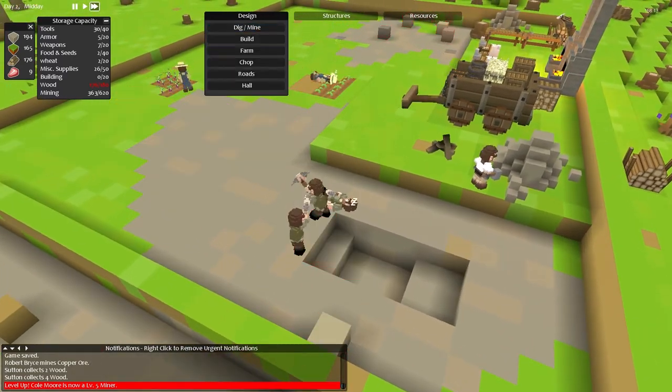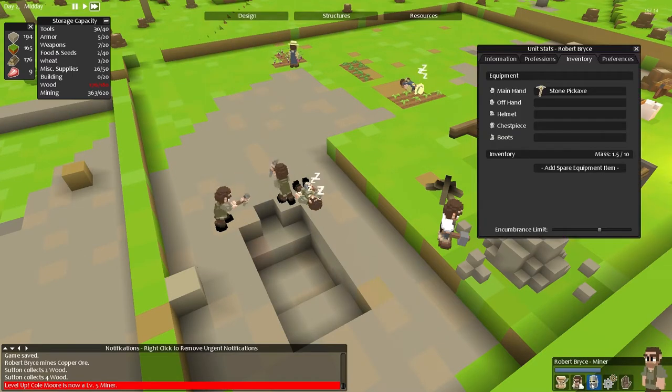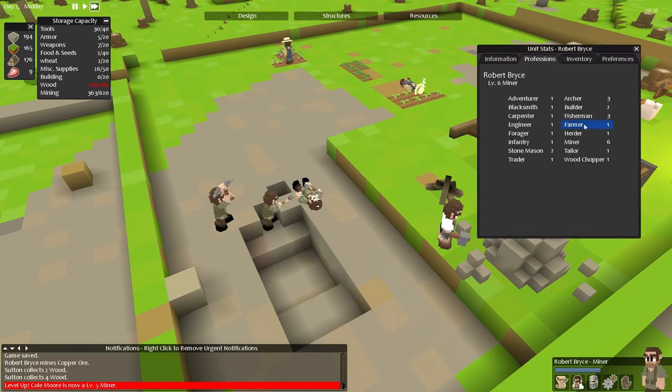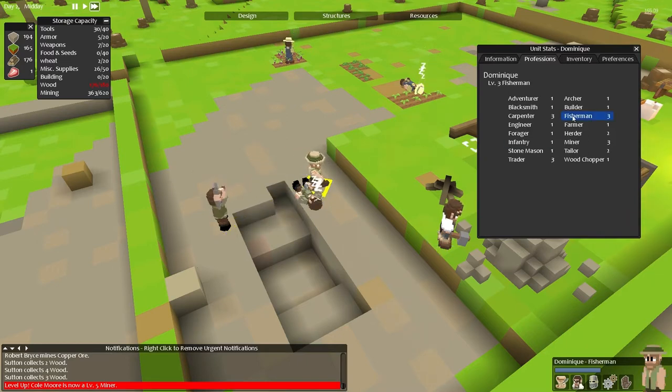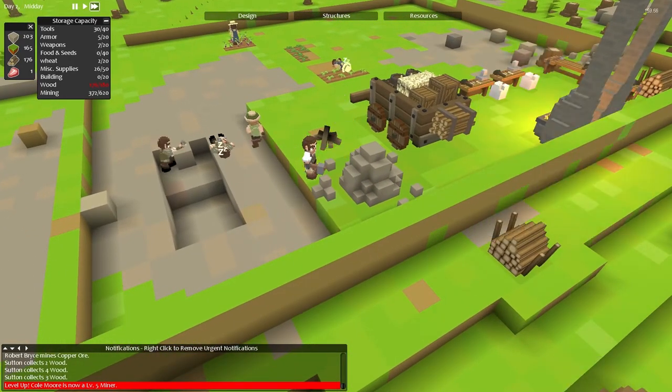Level five miner! One of you guys is going to become a fisherman because I've got too many miners at the moment. You could be a level three fisherman, and you could be a level two fisherman. So who's the worst miner out of you lot? You are only a level three miner, so you have now earned yourself the job of being a fisherman. Well done, congratulations. Go and get me some food.